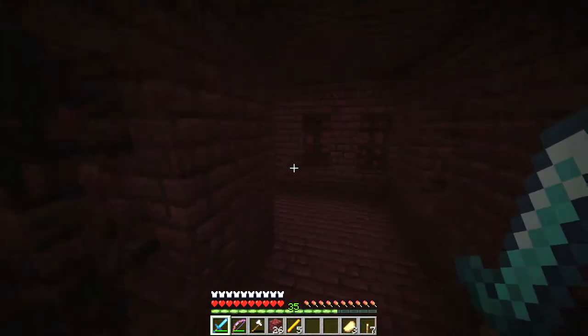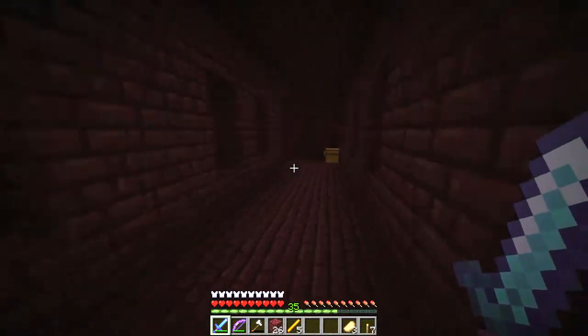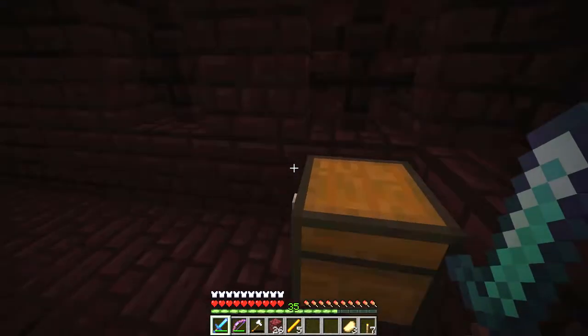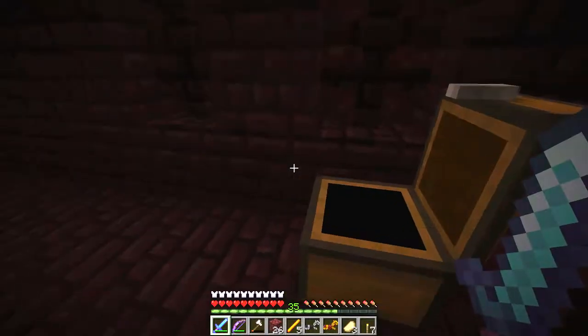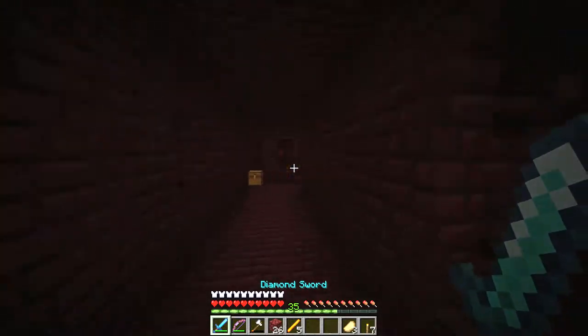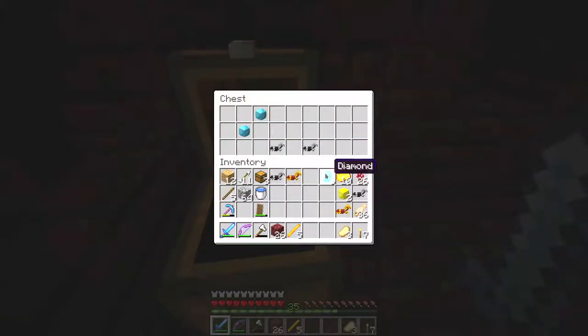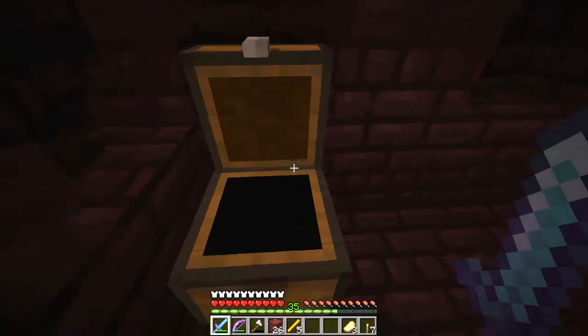Not a dead end actually. I believe this might just be running in circles. Another chest - gold and iron horse armor. Not bad. Actually it's not going around in circles. Ooh, diamonds! Not bad. Aquamarine gem. Not bad. Okay, that's a lot of horse armor.